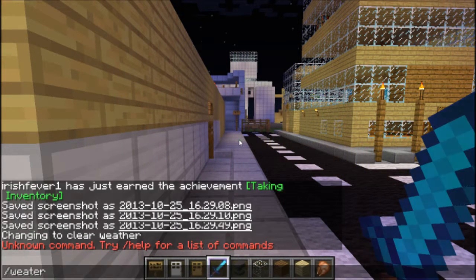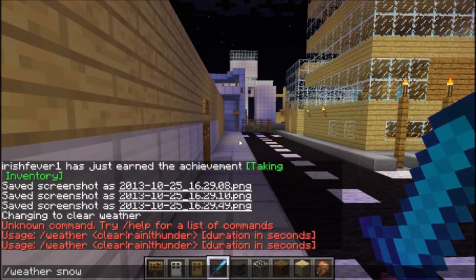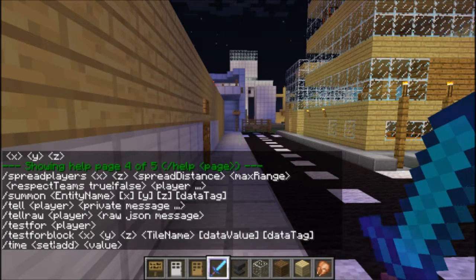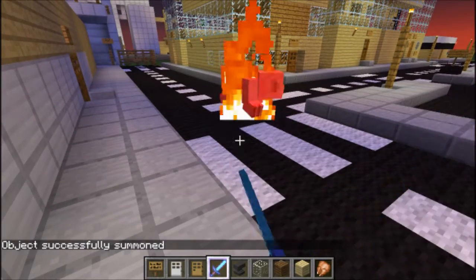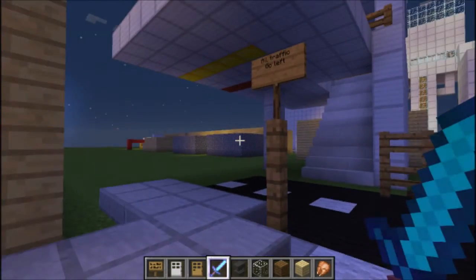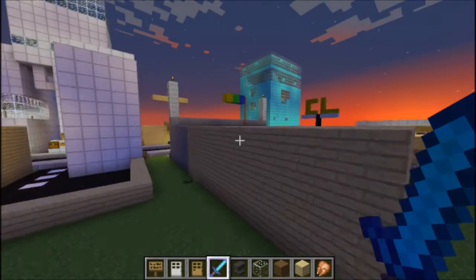There are a few new commands — there's set block, and there's a new summon command. Just say if you want to summon a pig, it summons a pig. You can also summon the Ender Dragon and stuff like that.